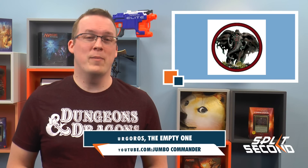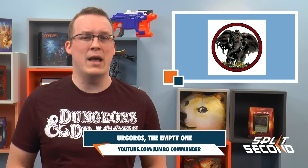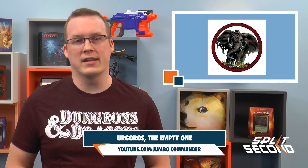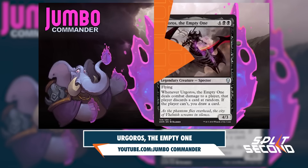While not a reprint, the Jumbo Commander YouTube channel provides another throwback preview with Ergoros the Empty One, a nod to Hypnotic Spectre. An uncommon 4/3 legendary creature Spectre for 4 Black Black, it has flying and says: whenever Ergoros the Empty One deals combat damage to a player, that player discards a card at random. If that player can't, you draw a card.